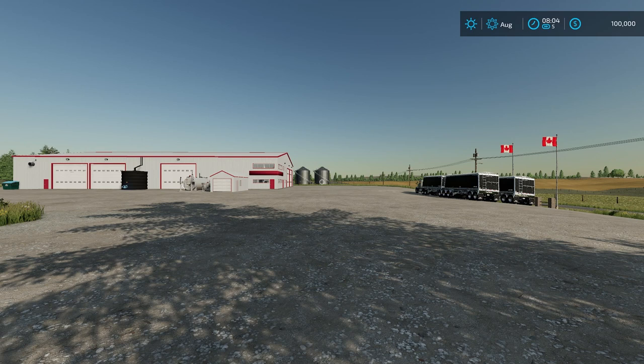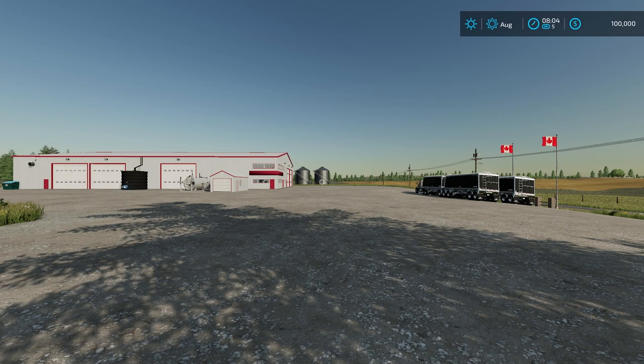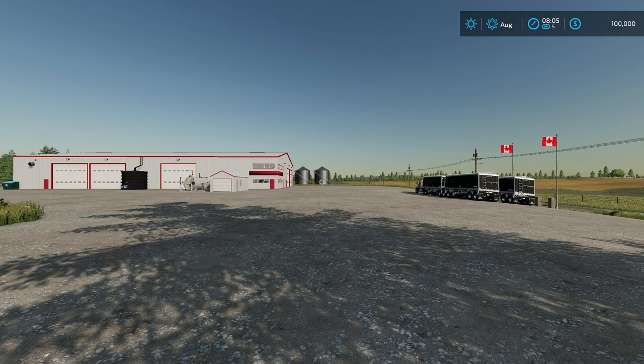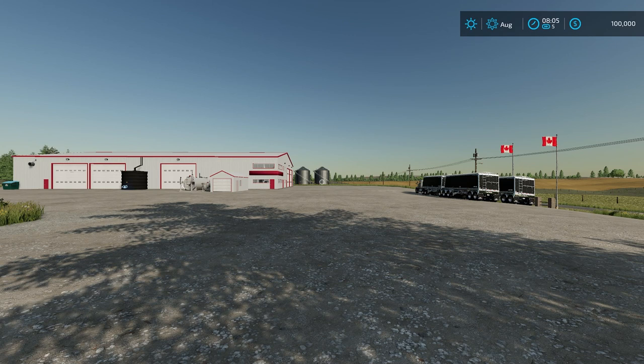We're going to go ahead and start off by reading the description. It says, Welcome to Minette Farms. This map is based off of Minette Farms' headquarters, located in Swift Current, Canada. They own and operate several other farms across Canada and also in the United States. The map consists of 17 fields of various sizes and shapes, Minette Cattle Farm, Minette Seed Production, and many new farm and map models.